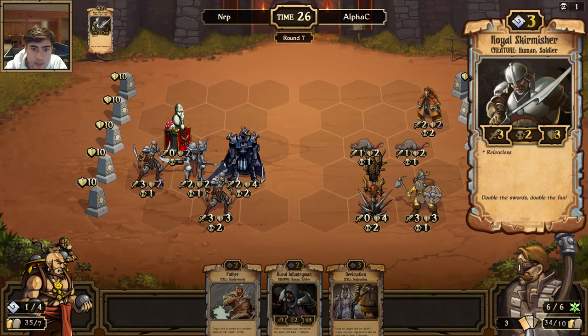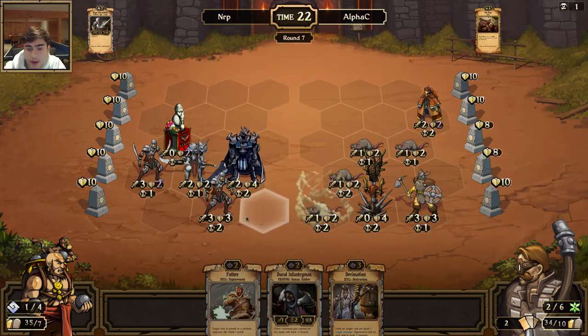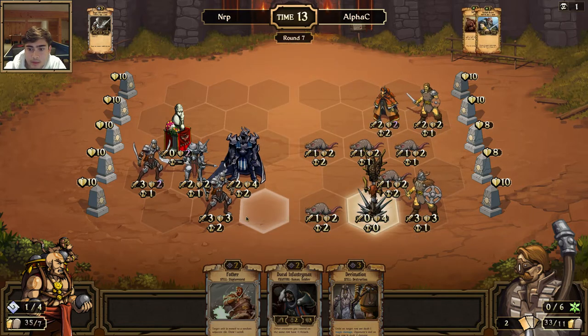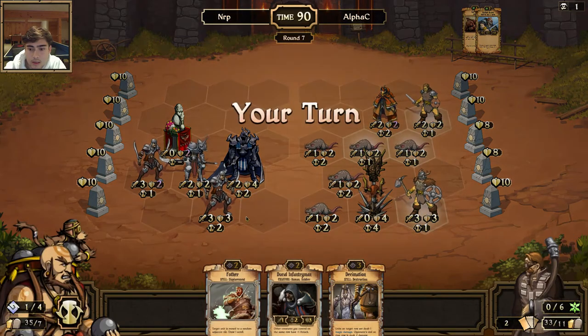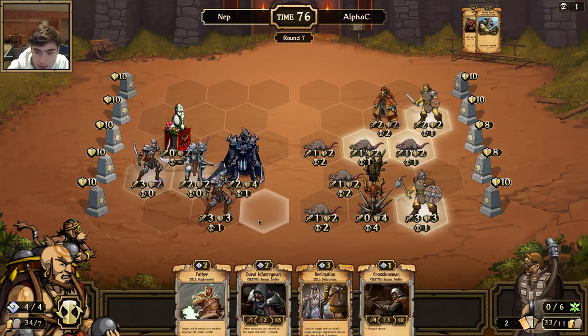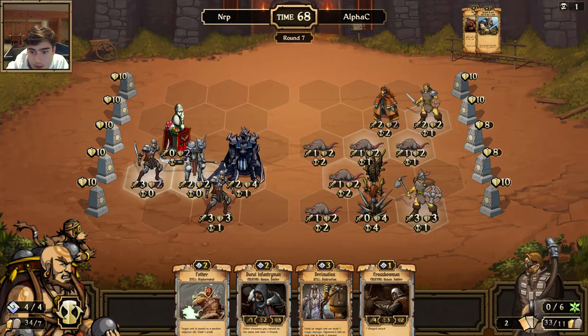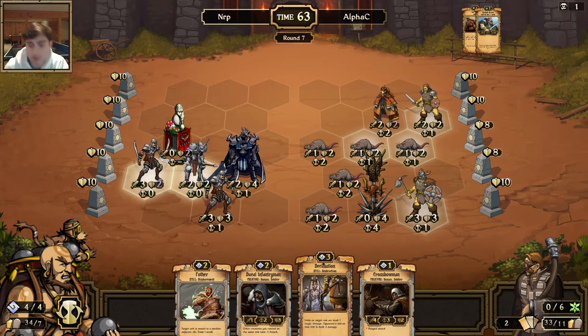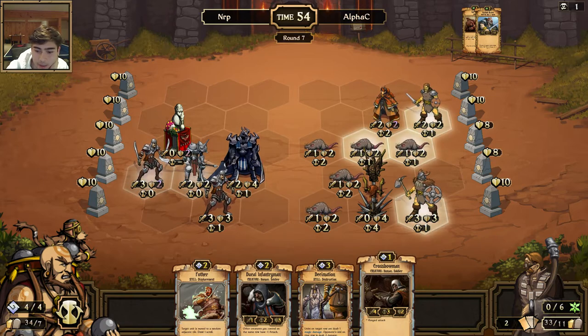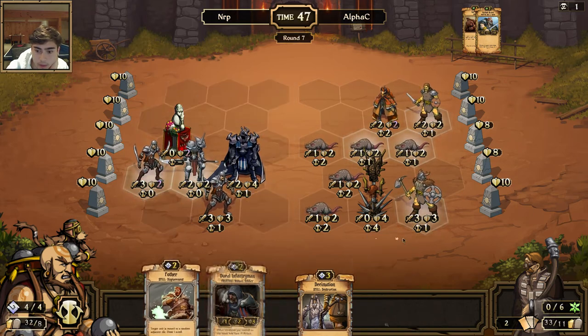Unfortunately the way I'm positioned I cannot get this Royal Skirmisher up unless I Pother this. Another Rat King — those rats are annoying, hard for me to bust through that. There's a Kinfolk Brave. What is the best way for me to go about this? If I decimate this it'll have four attack and I can get this row down a little bit. I don't love the way I'm positioned — how did this happen? I had such a strong start.